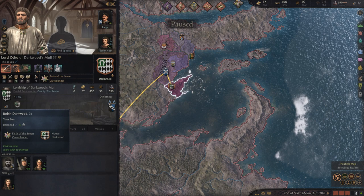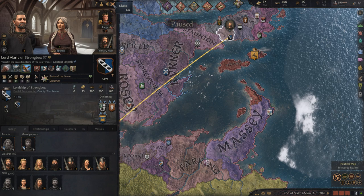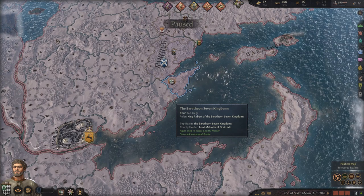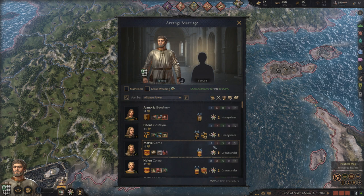We're going to look at my own character, see what sort of options we have. Early on in the game, you're going to obviously want to marry people to get some alliances, because if you look in the top right corner, I have very little troops, only about 500. This character is also incredibly old, so it's unlikely he'll be having more kids anytime soon. For now, I'm going to check out some spouses, try to get people married up, and then we will move on from there.